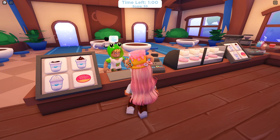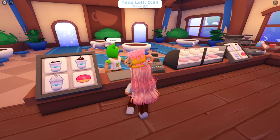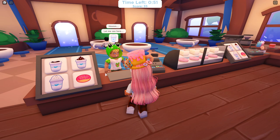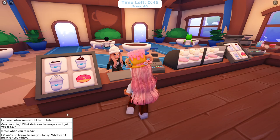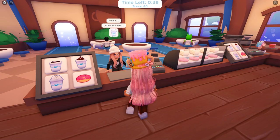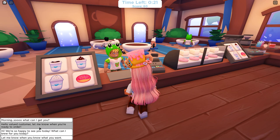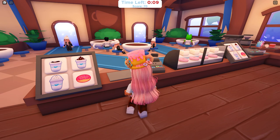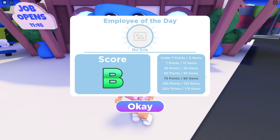This job is pretty simple. All you have to do is talk to the customer, they tell you what they want to order, and you pick the right item. Every single task you complete raises your score. I started a little late and was talking, so my score won't be as high as it could be. I'll do all four jobs in this video and speed through portions so it's not too long. We got a B!